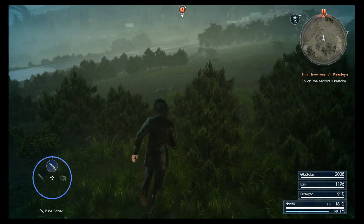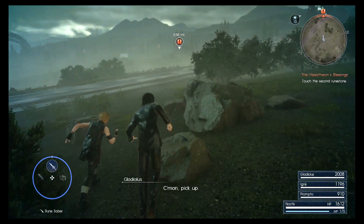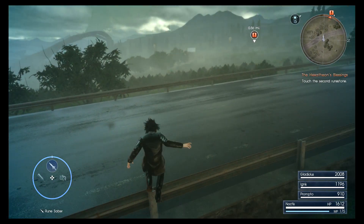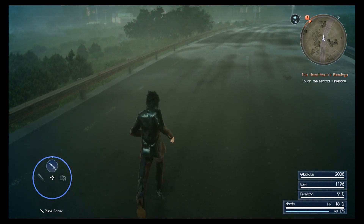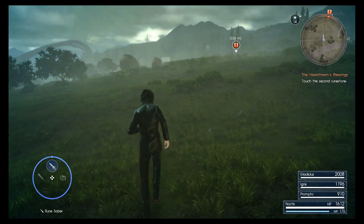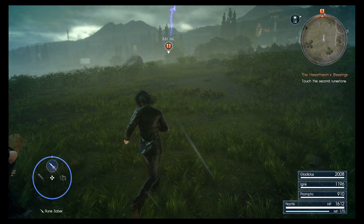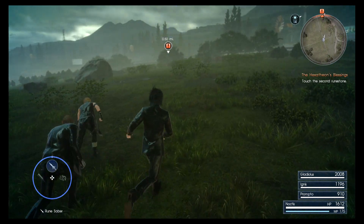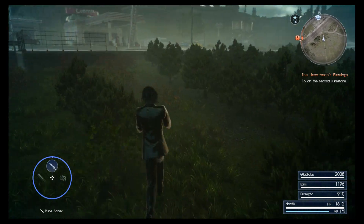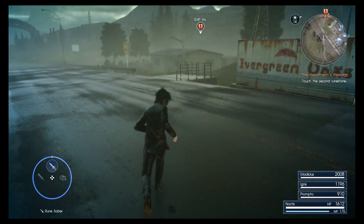Our car was gone so we can't really get anywhere. We've been instructed to go and touch these three rune stones, which has something to do with summoning or getting to another one of those god-like creatures. But it's all been a bit unclear - there's been some cutscenes and a lot of talking to a voice in my head. So I don't really know what we're doing or what the purpose of it is, I'm just going with what they're saying.